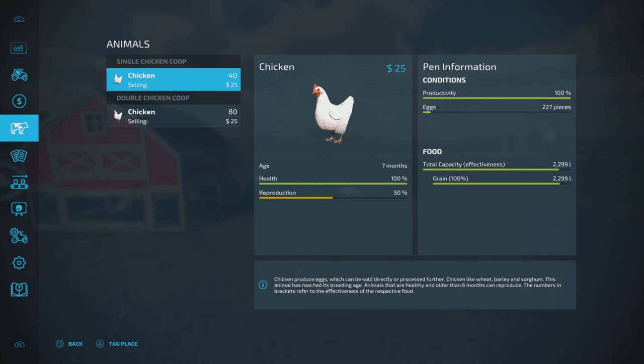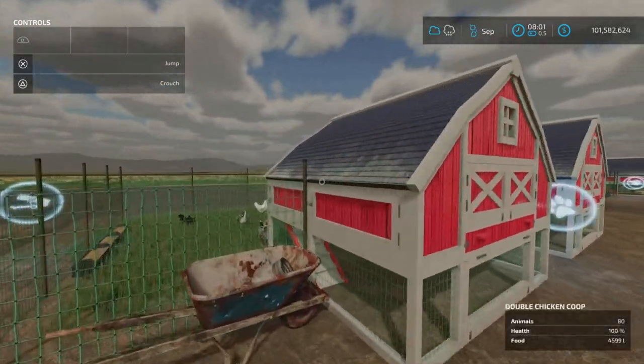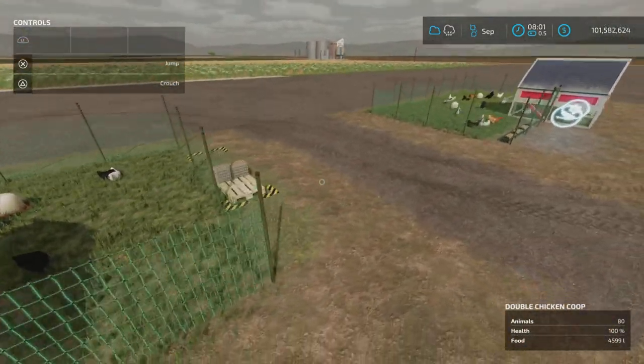As for food, let's have a look at our animals' productivity. Food capacity for the small pen — they hardly ate any food. Same with the double: the capacity is double and they've eaten twice as much food, but still compared to capacity, you could go for at least six months without having to feed them. That's pretty good.